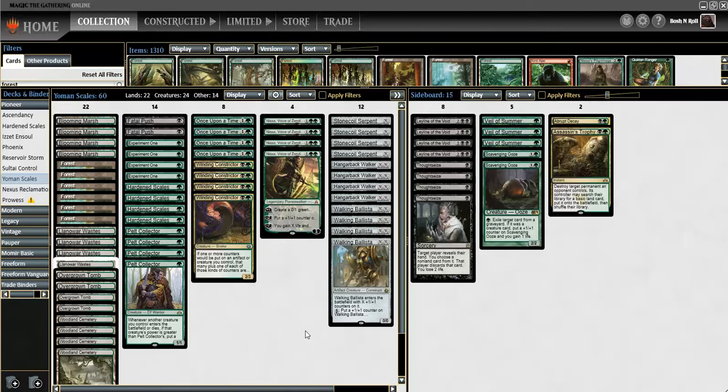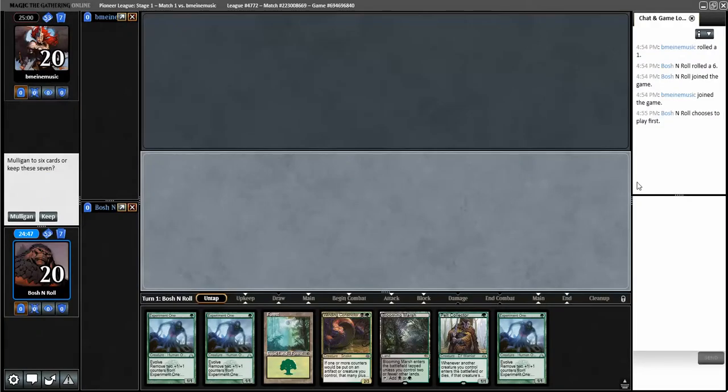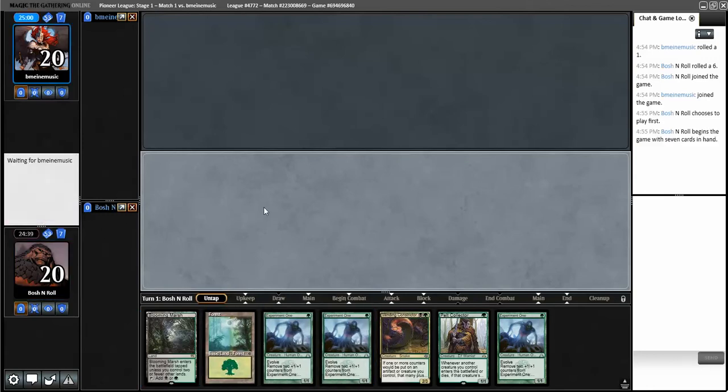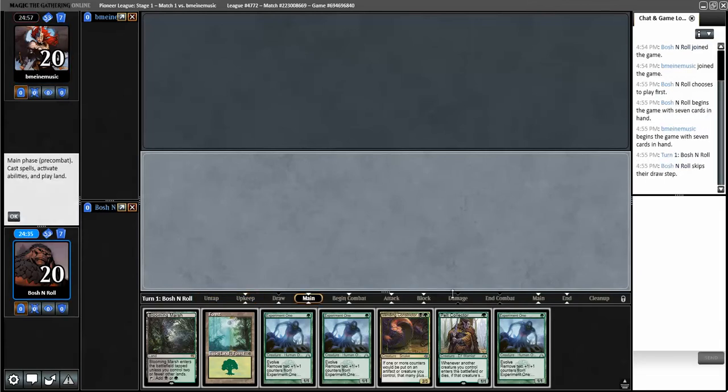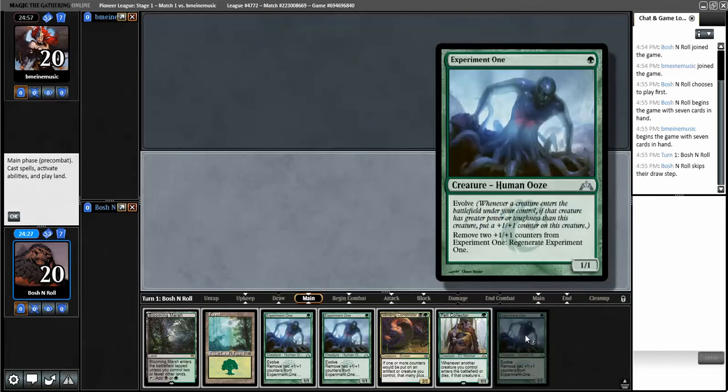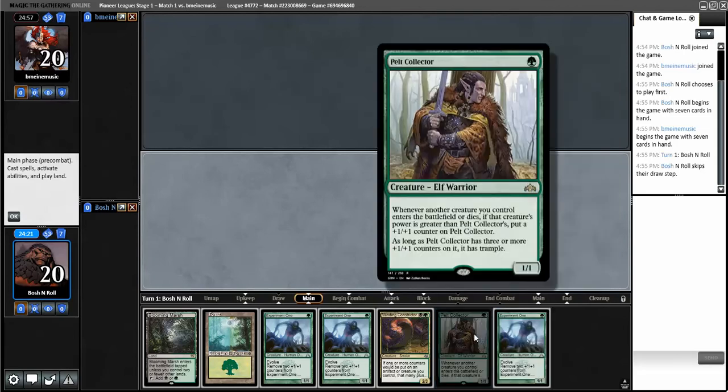We're on the play. No Hardened Scales in this hand but there is a Winding Constrictor and a million one-drops, so I'm going to keep. Now to figure out the difference between Experiment One and Pelt Collector. Evolve triggers when something with higher power or toughness comes into play. They're both one-ones so neither triggers the other.